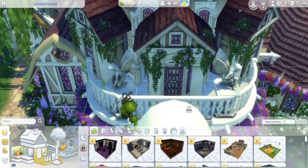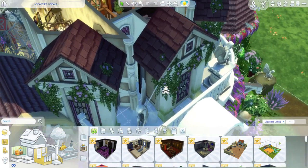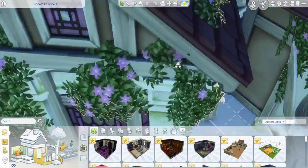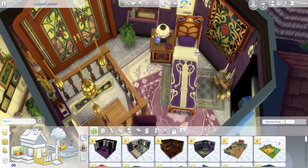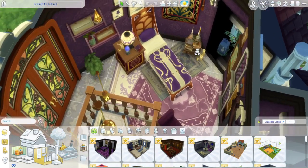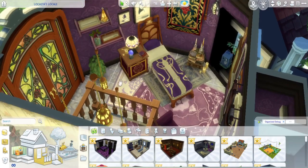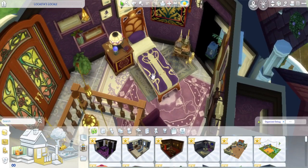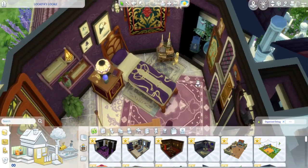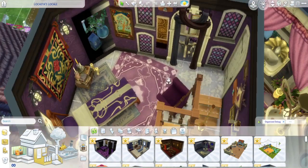This is her bedroom — just a tiny space. I couldn't put a double bed up here, but I think a single bed works because she lives alone. I put some magic wands up here. I layered rugs on rugs on rugs, which I think I did downstairs too. And candles everywhere. I tucked another spell book up into this little bump out here, which I thought was cool.